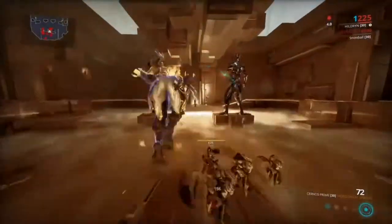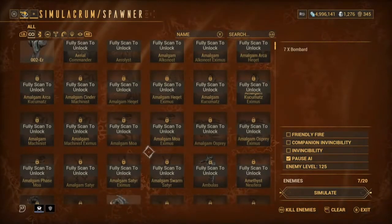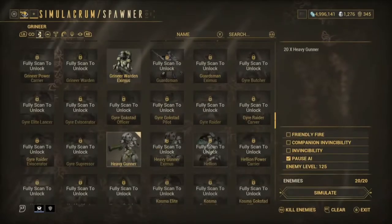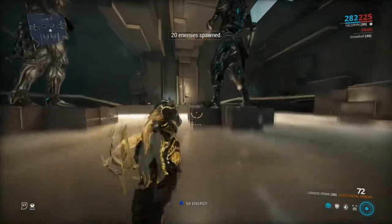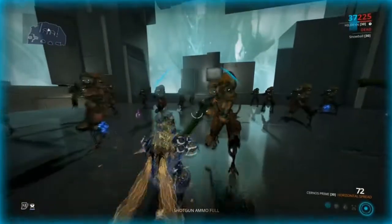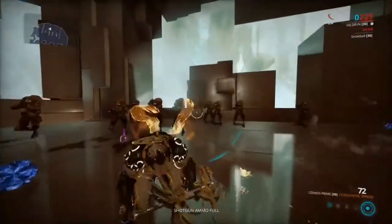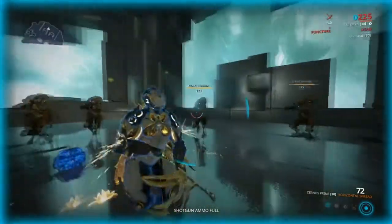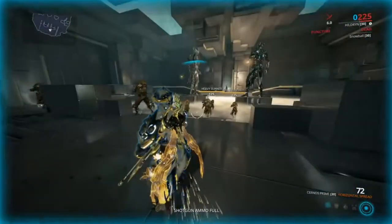Now let's test on some heavy gunners. They are constantly shooting at us so it'll make things a bit more intense. We'll do some Heavy Gunners — this is really, really broken. You can go into any Steel Path mission and literally complete it with ease. For an exterminate mission you don't have to worry about dying at all, you just have to worry about doing damage. You do get knocked down, but you can see we are obviously constantly taking damage from this enemy and because of shield gating we are not taking any health damage whatsoever.